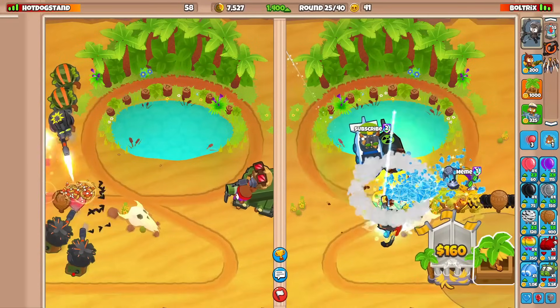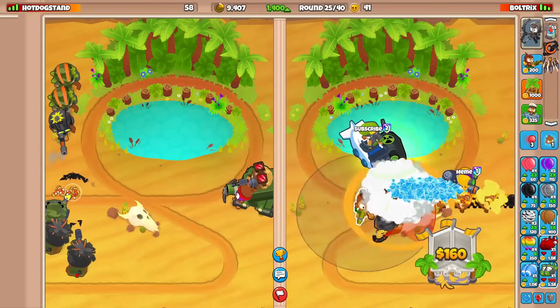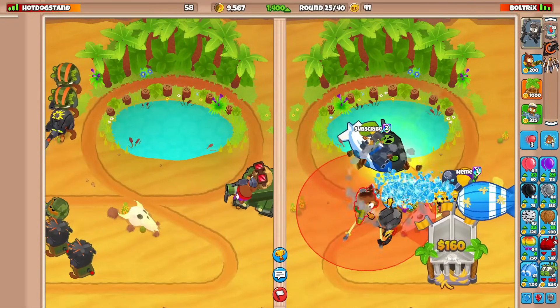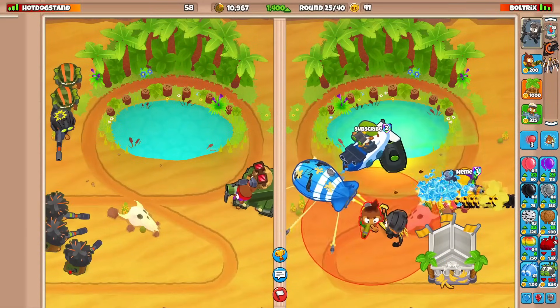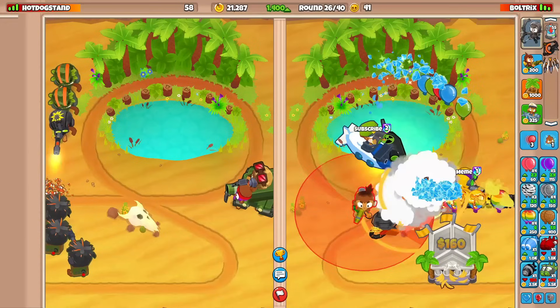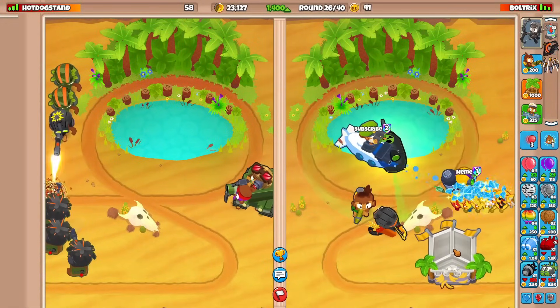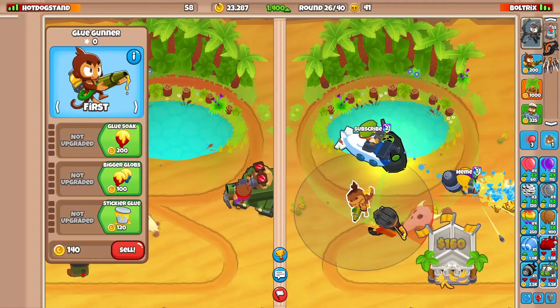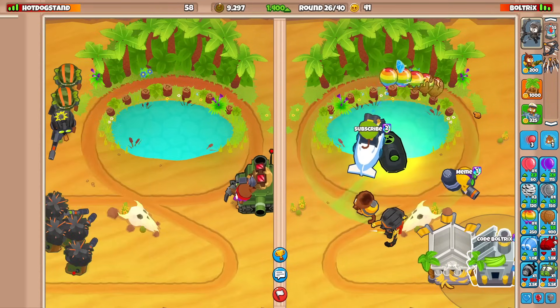We also need super glue — maybe I should have Quincy down here instead. It's round 26 and he could send us a DDT. Super glue is definitely going to be our best way of defending against that. Okay, he never sent us one, so I'm gonna go for a BRF — which is a bit risky.